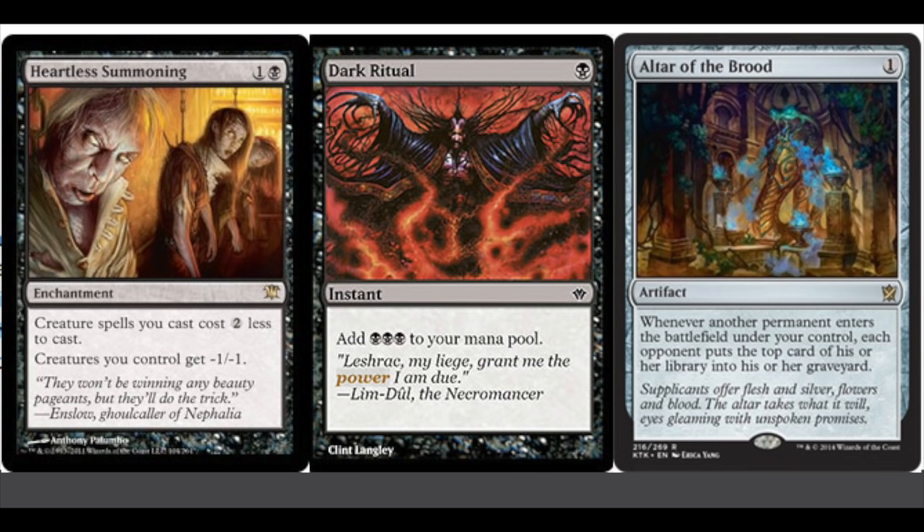But it dies because of the -1/-1 also from Heartless Summoning. Then you cast another Myr Retriever - mill count is three - and it dies. When the second one dies, you get to return the other one to your hand because of its ability to return an artifact in your graveyard to your hand when it dies. Cast the one you just returned - mill count is four - then it dies, returning the other to your hand.